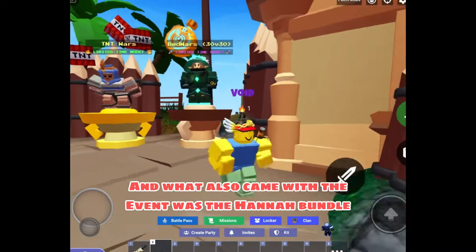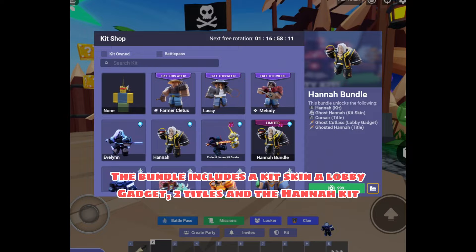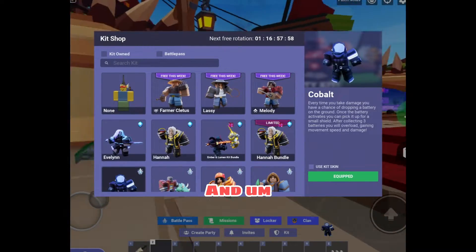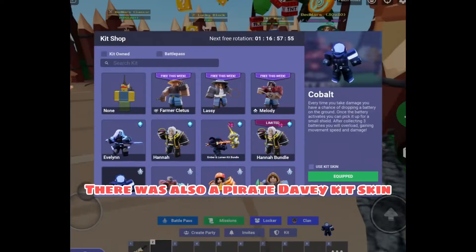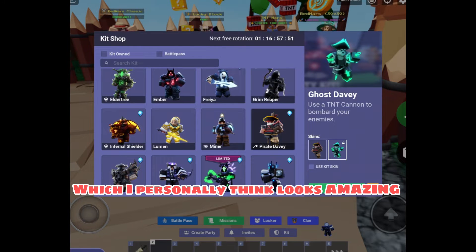What also came with the event is the Hannah bundle. The bundle includes a kit skin, a title, a lobby gadget, and the Hannah kit, which is pretty OP. There was also a Pirate Davy kit skin which I personally think looks amazing.